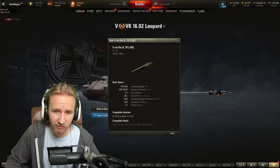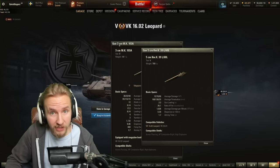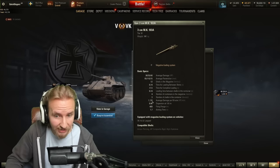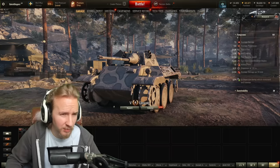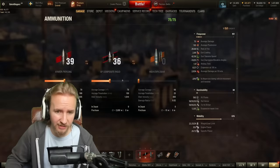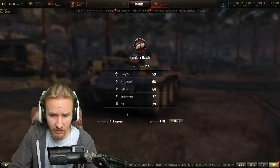A lot of you are going to be very angry at me — many people who play the Leopard want to use the 3cm pew-pew-pew gun. However, I don't like the damage per minute on that gun and I vastly prefer the 5cm gun with spamming a little bit of gold. I'm going to be running vents, vert stabs, and binoculars, and I've got a good selection of gold ammo to deal with whatever comes my way.